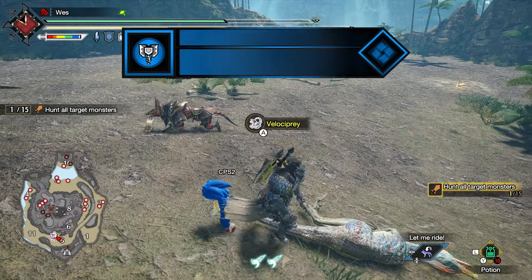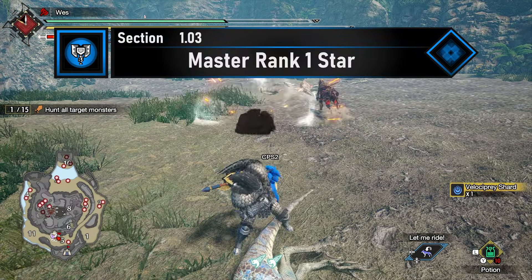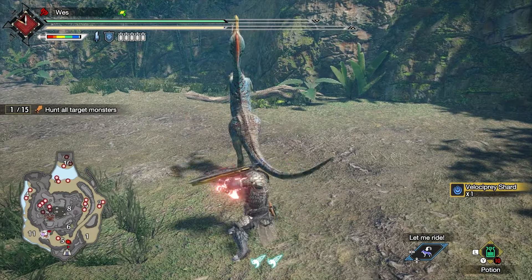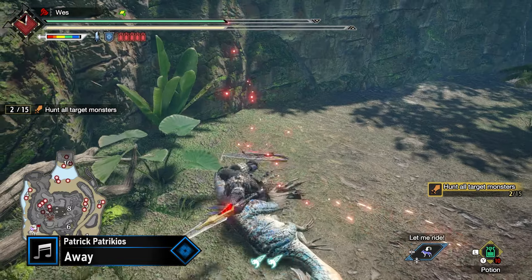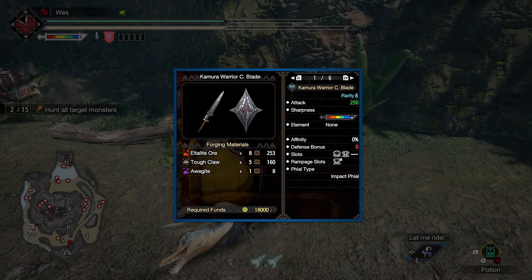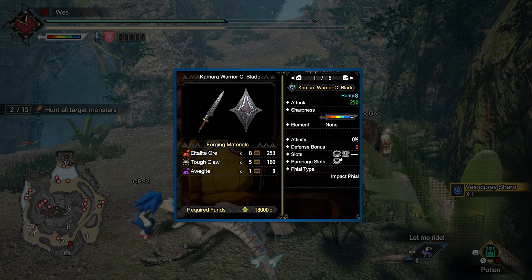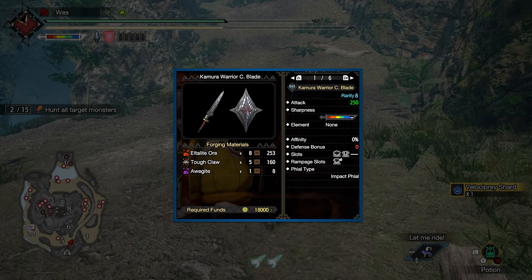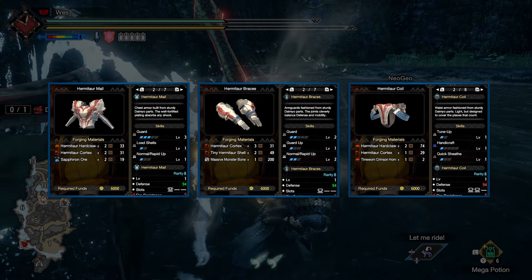Now on to the main story. Starting off in Master Rank 1 Star, you'll need to do two key quests from a list of four. Your best bet is to start with A Sinking Feeling — a simple quest to slay 15 Hermitaur and Velociprey. You should try to kill and carve Velociprey as you need tough claws, and focus on mining ores and harvesting bone piles during this quest as well. This is all so you can forge the Kamura Warrior Charge Blade, your best option for a weapon for quite some time. Unfortunately, there just aren't any good Impact Charge Blades early on in Master Rank.